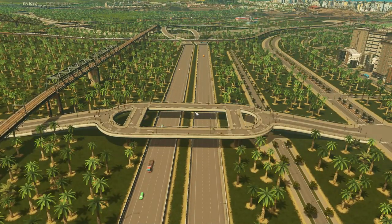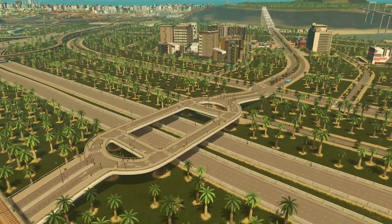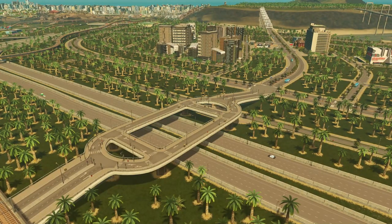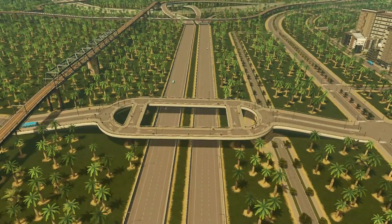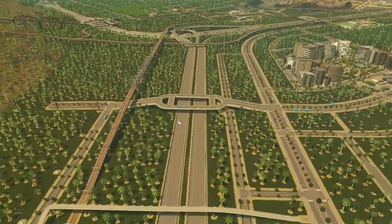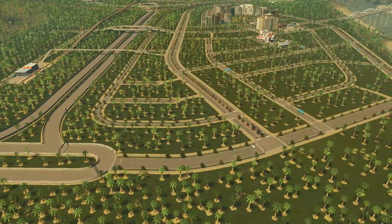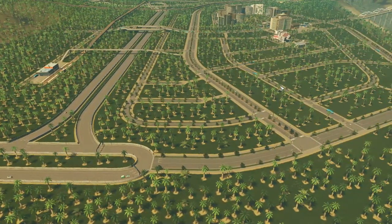Welcome everybody to another episode of City Skylines Unmodded with me, Iflux. In the previous episode we created this awesome self-sufficient building residential area, and we have a small little issue. I did leave this as a placeholder but I didn't connect this to the highway, so cars are going back and forth and this is how they access this area. They have to go all the way here, but at least they can access it.